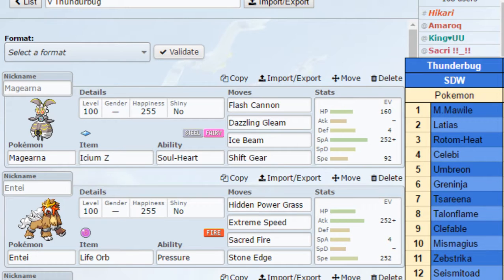My match here is versus T-Bug, or Thunderbug, and he's got a scary team as you can see on the screen: Mega Mawile, Latias, Rotom Heat, Celebi, Umbreon, Greninja, Sareena, Talonflame, Clef, Mismagius, Zebstrika, and Seismitoad.